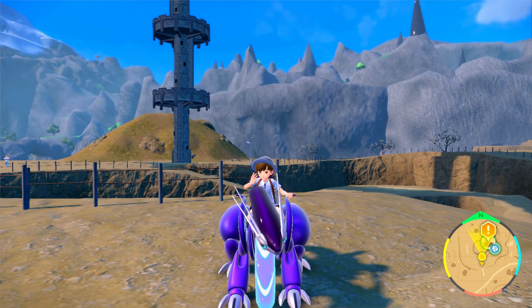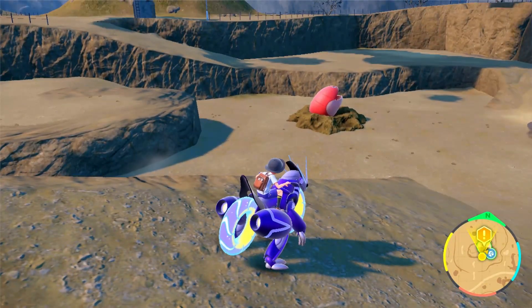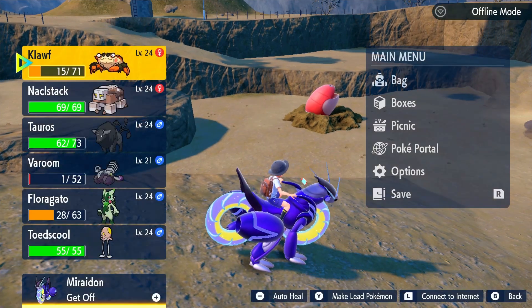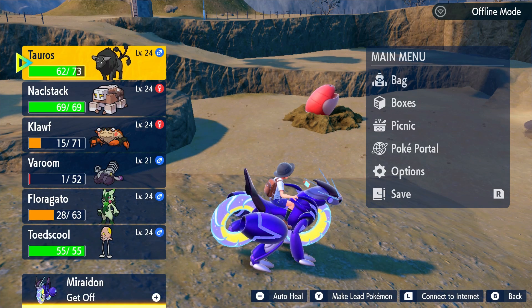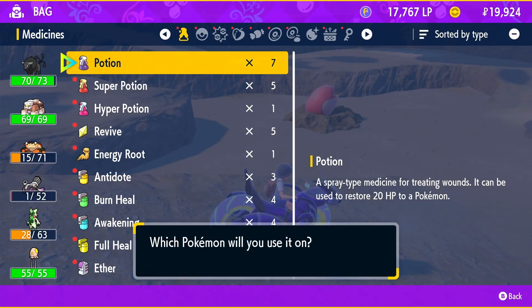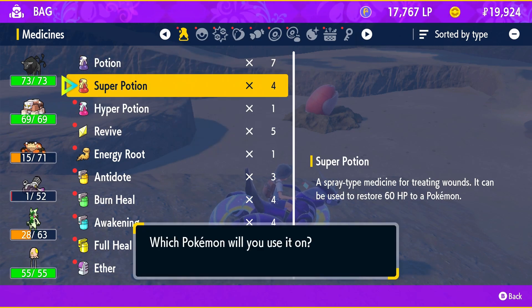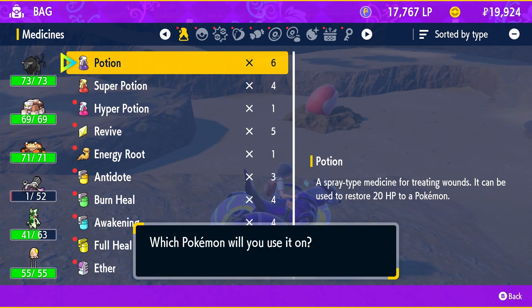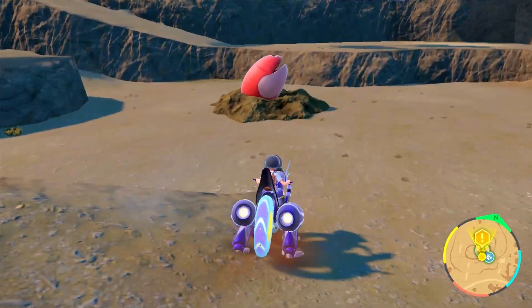Hello everybody and welcome back to Pokemon Violet. Today we're going to take on this funny looking Titan over here — he's so goofy looking. Before I forget, we need to heal our Pokemon. I want to put Tauros as our main Pokemon because obviously this is the Lurking Steel Titan, so he's probably going to be Steel-type. Fighting is super effective against Steel, so we'll keep that. And I'll use a potion on Florgato. Now we can go take on this weird looking dude.